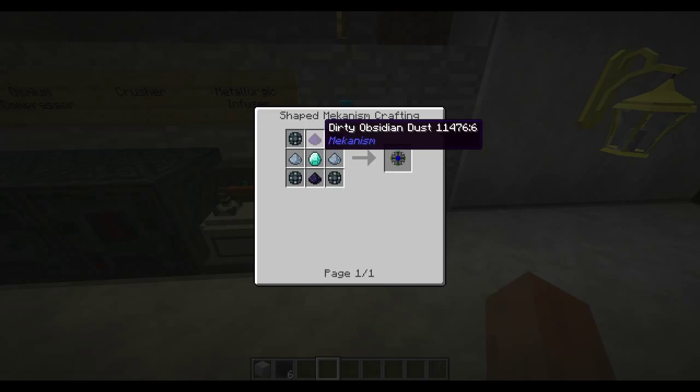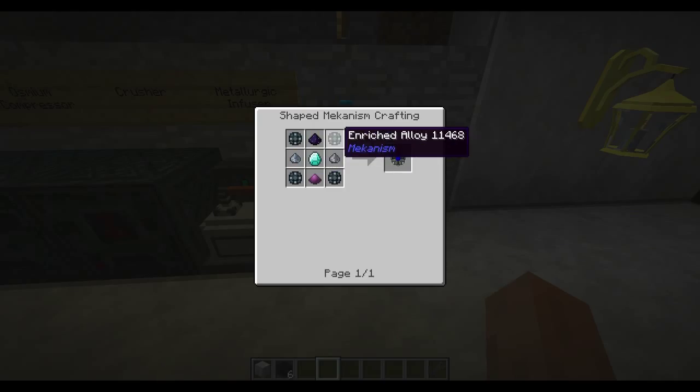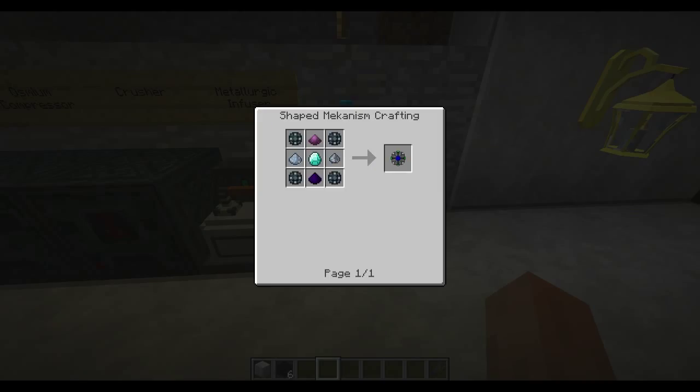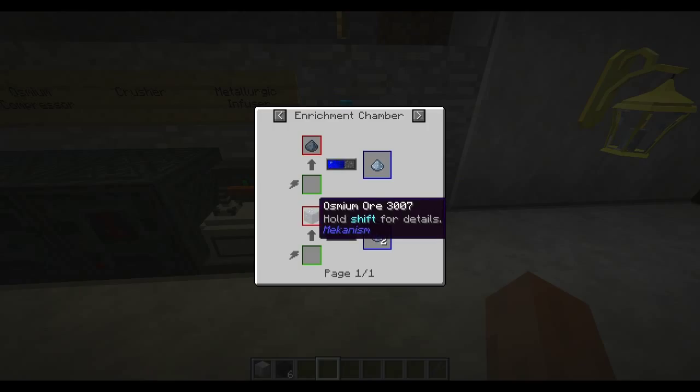For the atomic core you're going to need some enriched alloy, dirty obsidian dust, obsidian dust or pulverized obsidian dust, osmium dust or osmium refined dust, and a diamond. For the enriched alloy, you just need a metallurgic infuser. Fill the left side with redstone or redstone blocks, put an iron ingot in the center, and it'll start pumping out enriched alloys.